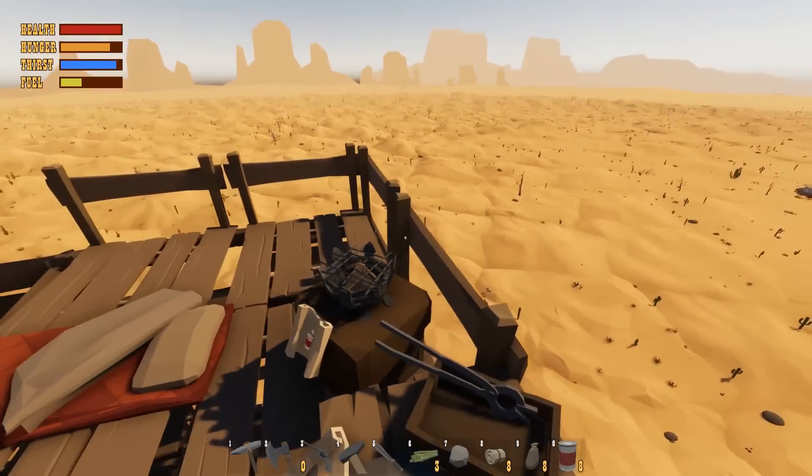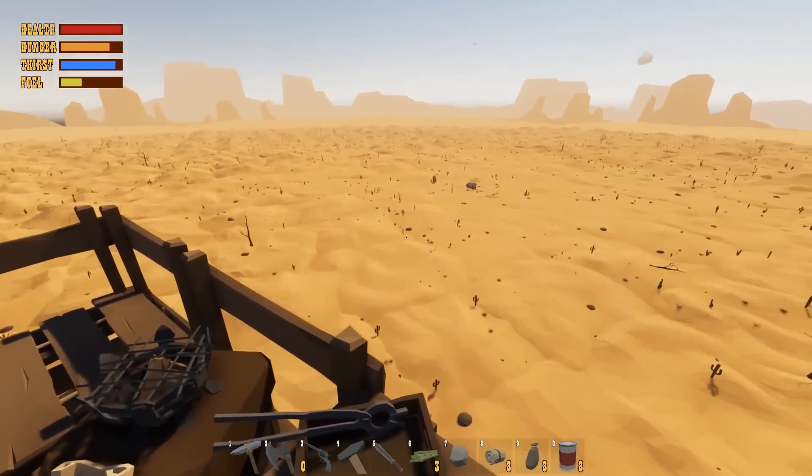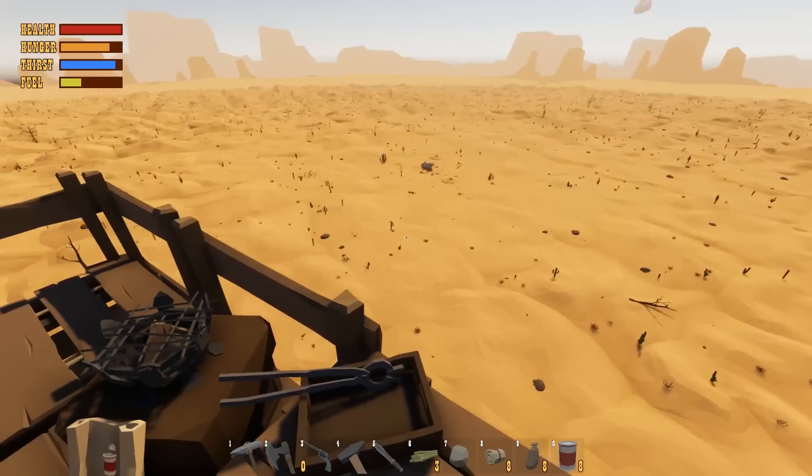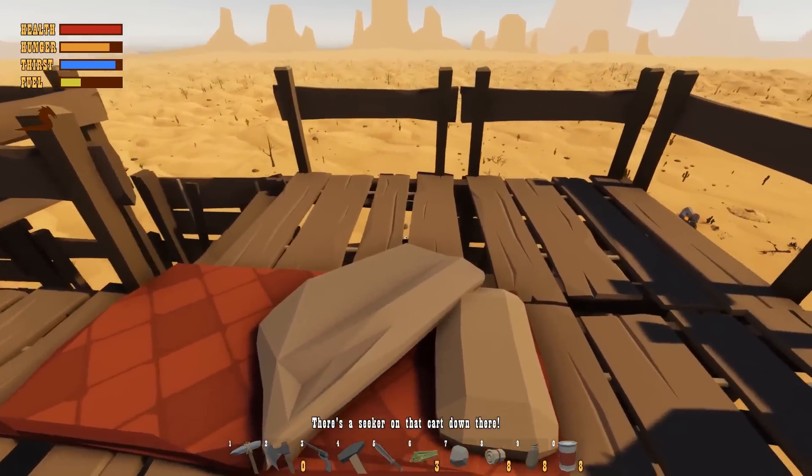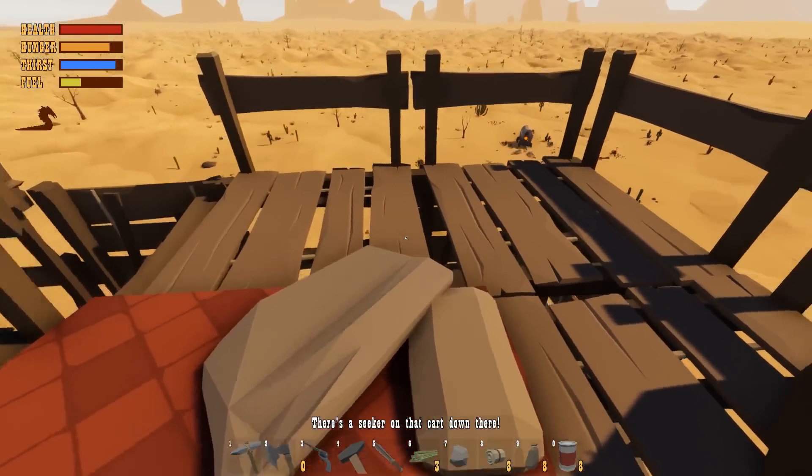Today, we're out on our moving apartment - that's what I'm gonna call this thing anyways - the giant raft, or whatever these things are called. The balloon basket, I guess you would say. Wait, what is that? That's new. That looks like just a random... I've never seen that. Hold on. We're going down. Maybe they added some new stuff. There's a seeker on that cart down there.